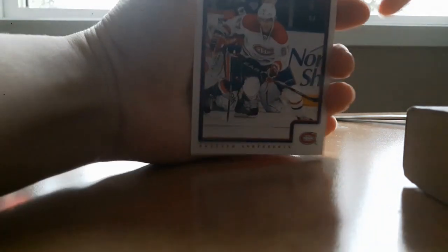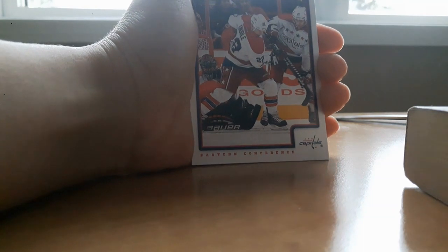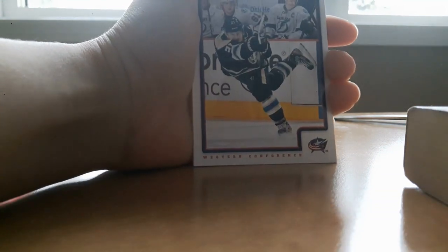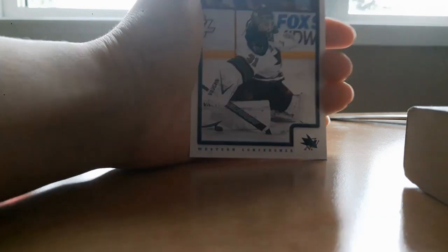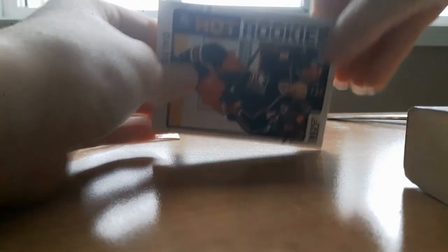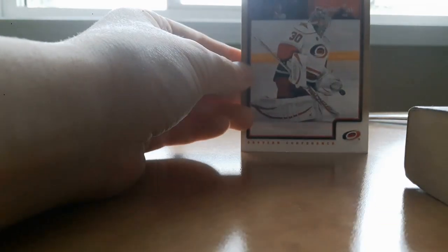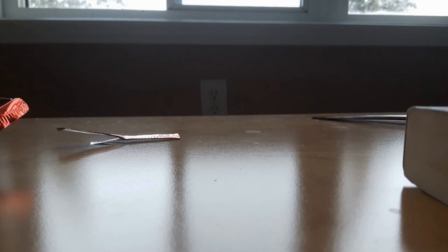Ooh — Max Pacioretty from the Montreal Canadiens! Nubel? Runblad. Winooski. Antti Niemi — okay, not bad. Hot Rookies, it's pretty cool. Dalton Prout. And a backwards Cam Ward — hey, that's not a bad pack! Hot Rookies.